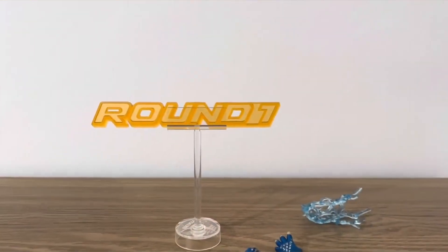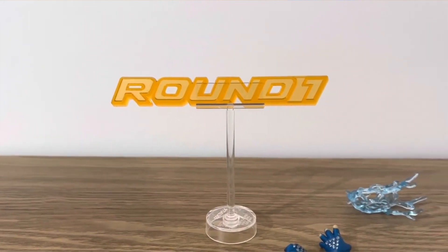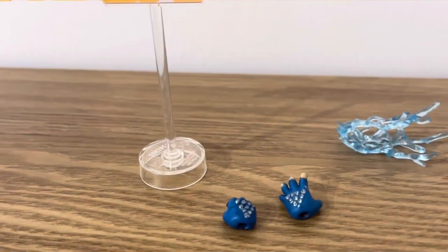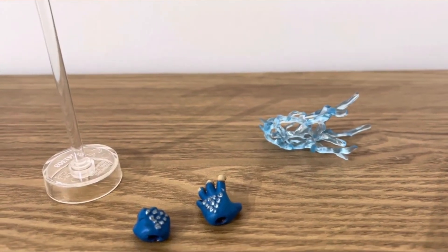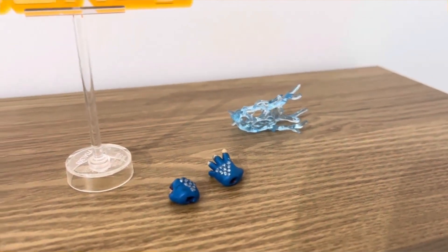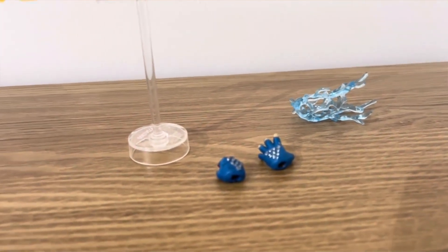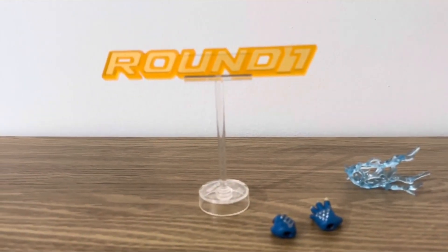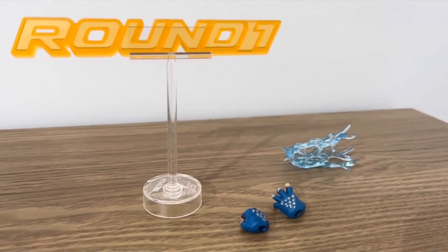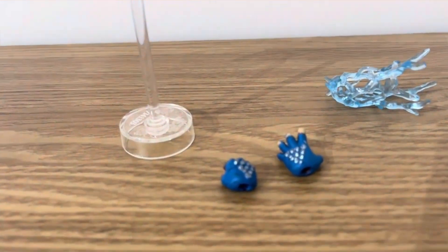It's a different colour to the Tekken 8 one. With the accessories, you get the Round 1 stand and a little electric accessory representing Kazuya performing the Electric Wind Godfist. Unfortunately, I did repaint the hands — that's why they're blue — because I'm giving this to a friend who asked me to paint them. The hands currently on the figure are the actual hands that come out of the box, just to note.